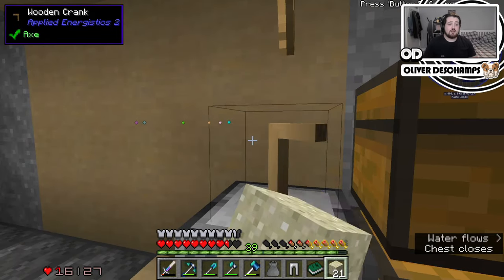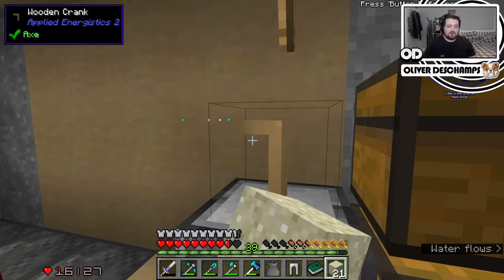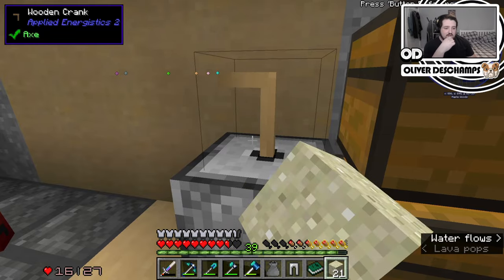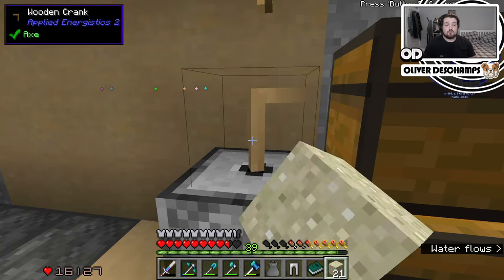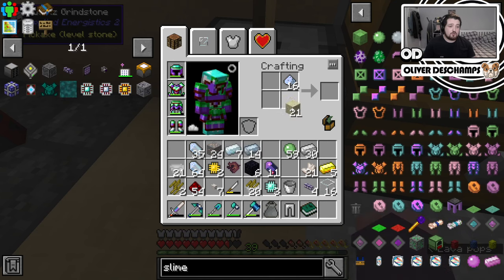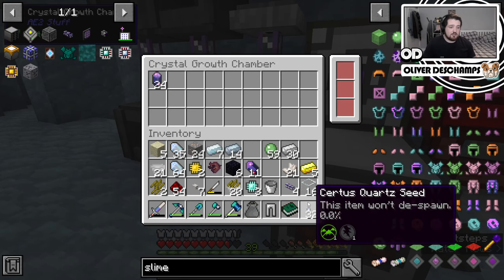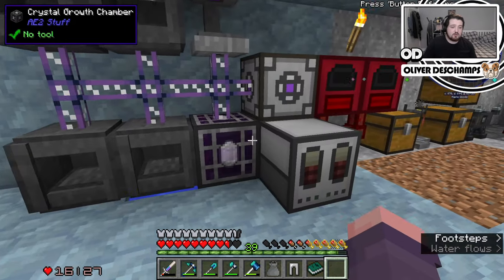I've got so much rotten flesh. We don't even have looting on our sword — it's just from pure amounts of killing that we're doing now. We do need to sort our inventory out, but I keep saying we're holding off on it, because once we've got AE we can just chuck everything in the system and never have to worry about it again. So because we've got the growth chamber as well, we can do this — that makes half a stack, and then we can literally just come to the growth chamber, whack those in, and they'll just start growing away.